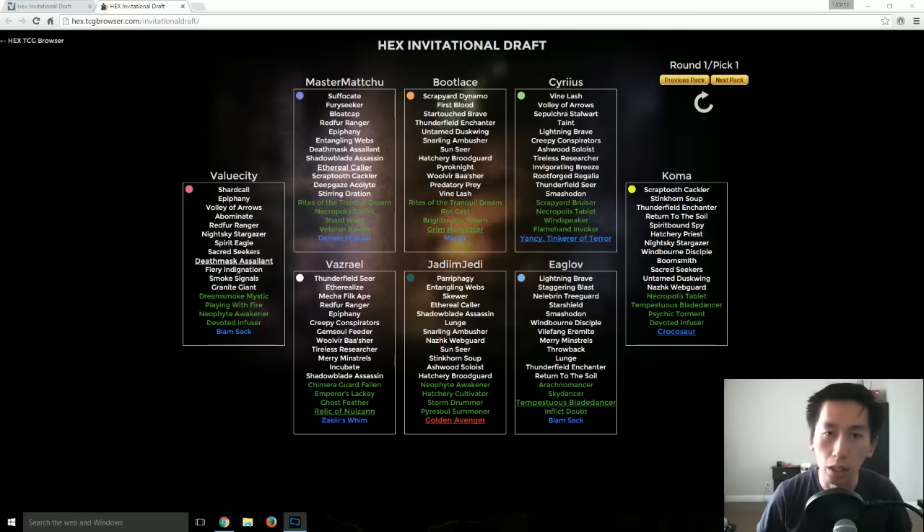First of all, hex draft is the best way to build your collection. What it takes is 3 packs and 100 plat. You're going to open those 3 packs and build a deck. The 100 plat is for 12 packs of prize support.